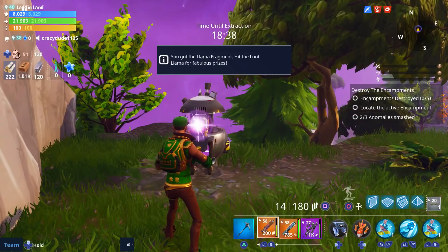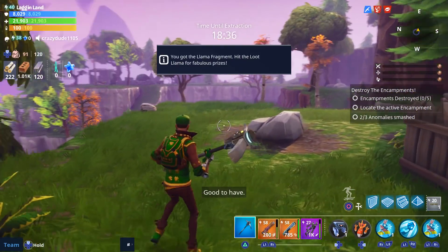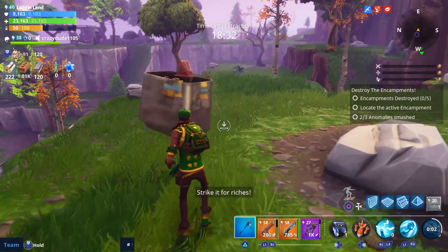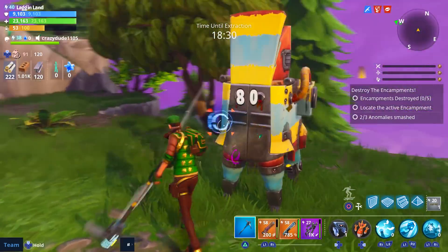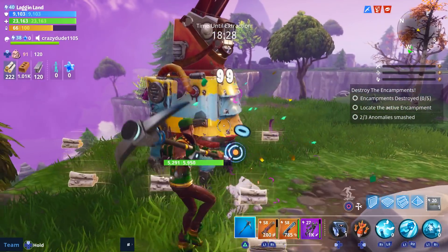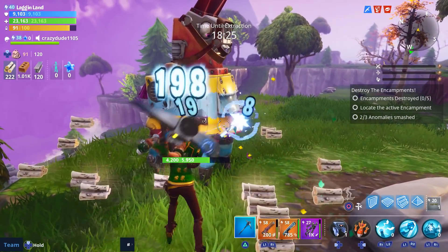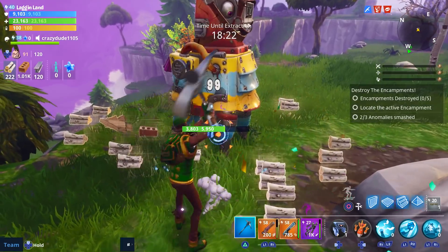The anomalies are just these little shards - they're kind of a purplish-pink color and you break them. When you do, they fly off in about four or five pieces in different directions. You just have to go collect the five pieces and boom, you've smashed an anomaly.